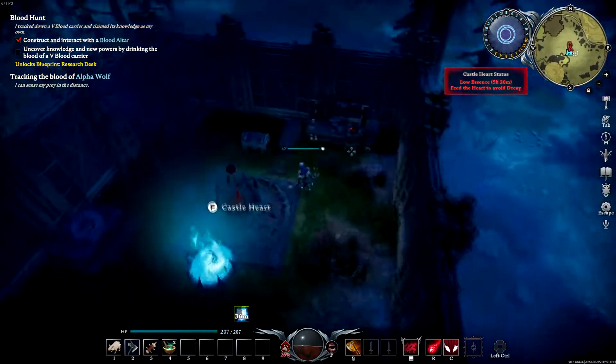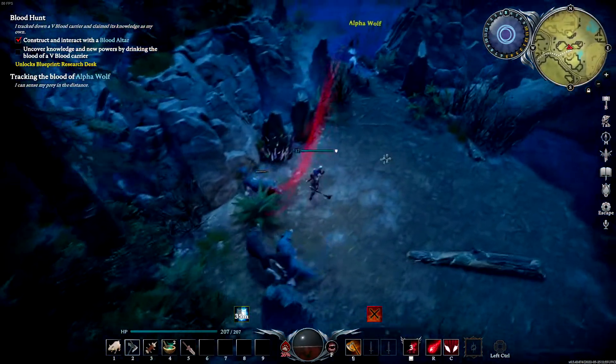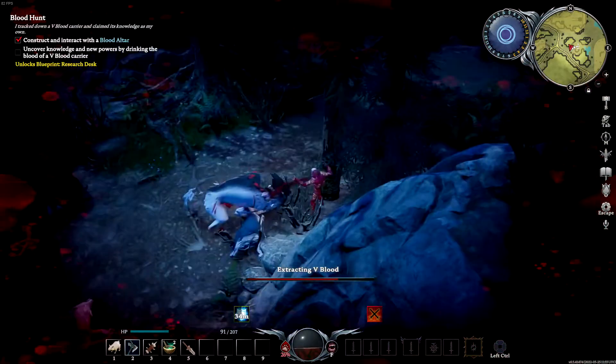Make sure you also bring your vermin salves in case you need to heal. We have tracked the alpha wolf. Make sure to use counter and shadow bolt while juking around him to easily kill him. Once you have the alpha wolf down, you're now complete and you can go back to your base.